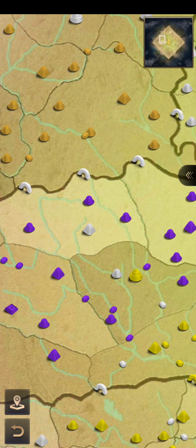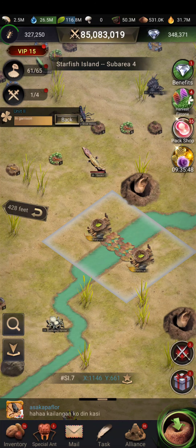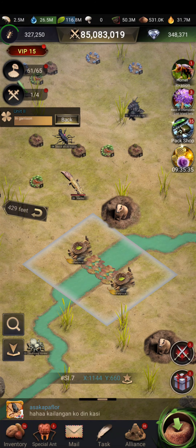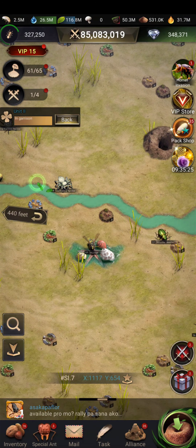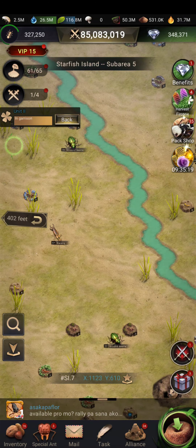We also have ferries. Ferries are like a path you need to take in order to cross the river. There are two ferries connected to each other in order for you to move to the other side. If there is no ferry at a specific location, there is another way you can cross the river — and that is a leaf.